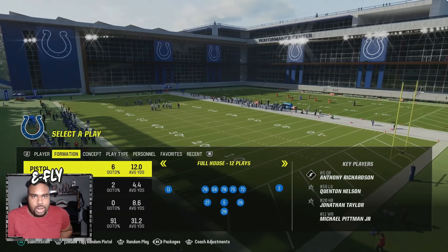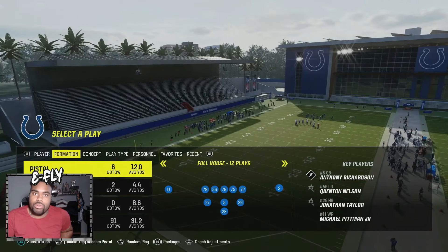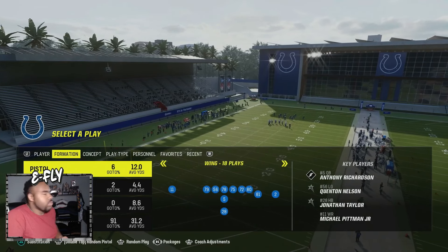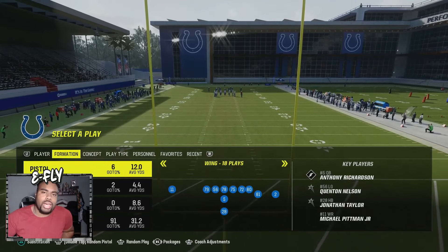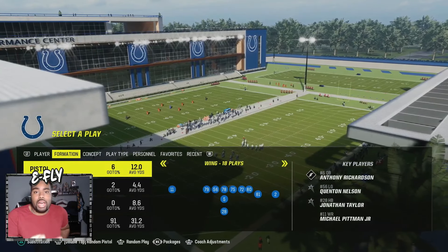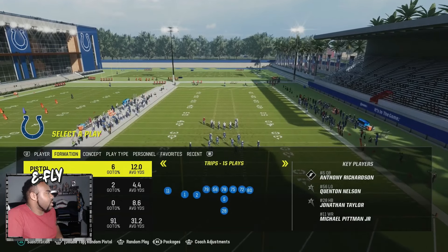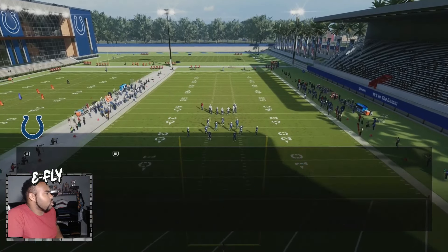Today we are going to use AR15, Anthony Richardson, for a CFM playthrough to see how it will be with the Colts rookies. We're going to go inside a random play to help you guys out with your pocket presence. There are three things you need to help you with pocket presence, and number one is what I'm about to show you right here.